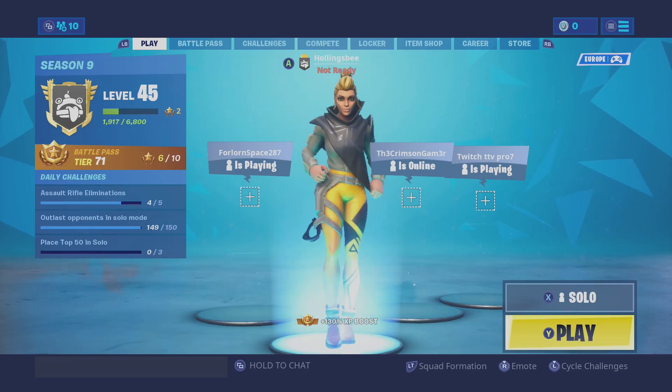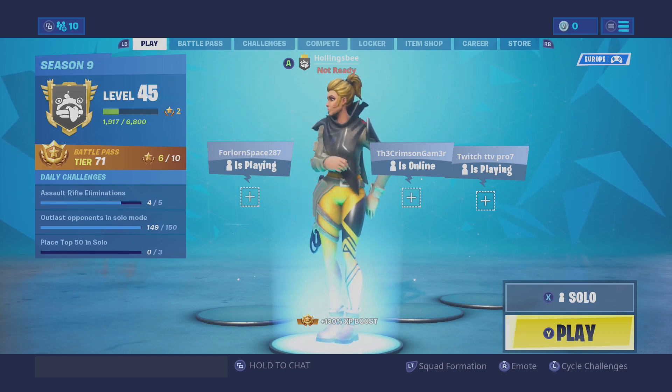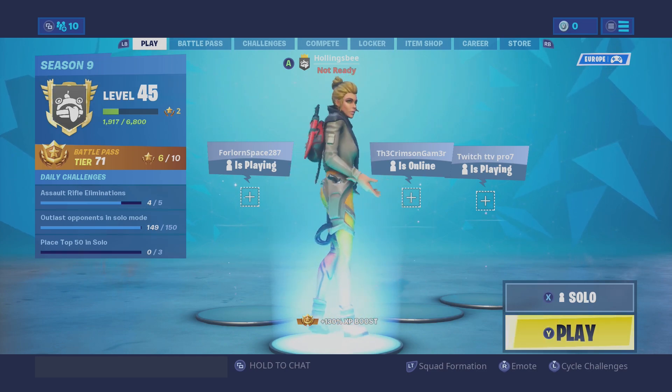Welcome everyone, my name is Hollingsby and today I've got a quick guide on how to collect fortbite number 19, which is accessible with the Vega outfit inside a spaceship building.